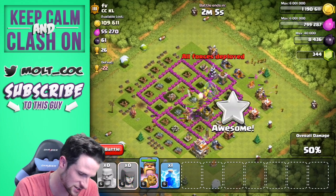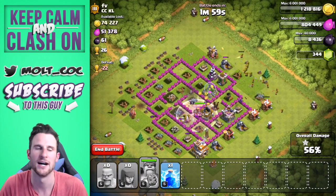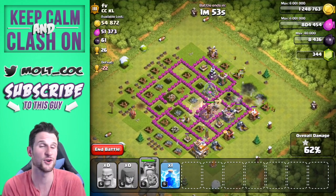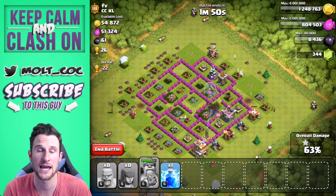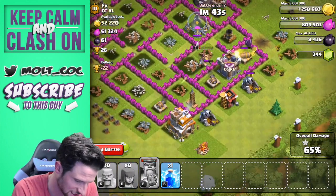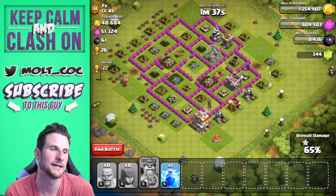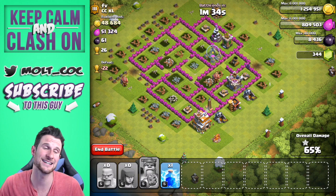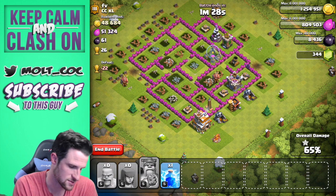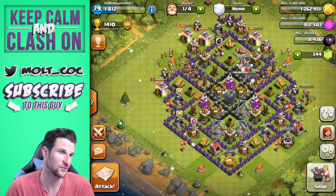I'm going to go ahead and use our King's ability because we have a bunch of barbarians up there and we need to get in to that gold. While this is going on, check out the link in the description for Cash for Apps — for new subscribers, it's a great way to get free iTunes cards for iOS; they're working on Android right now too. Why is there so much loot in these collectors? His storage looked so full. We only got 139,000 gold — I thought we'd get more than that, but that's fine.